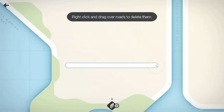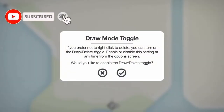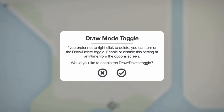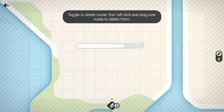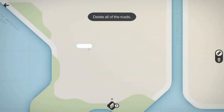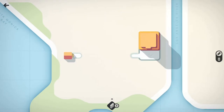It's wanting me to build road — right-click and drag over roads to delete them. There's a draw mode toggle; if you prefer not to right-click to delete, you can turn on the draw/delete toggle from the operations menu. I enabled the toggle to delete mode, so left-click and drag over the roads to delete them. Delete all roads — there we go.